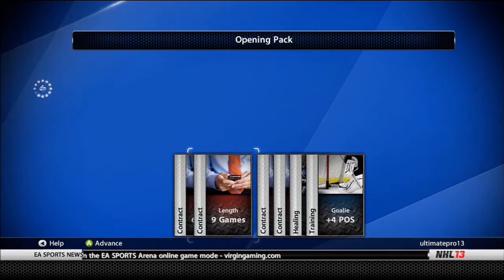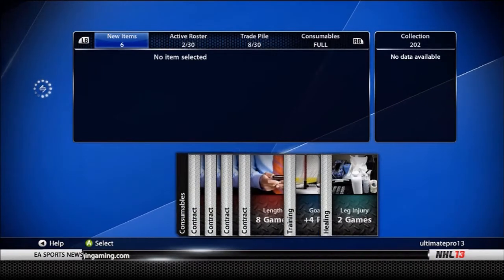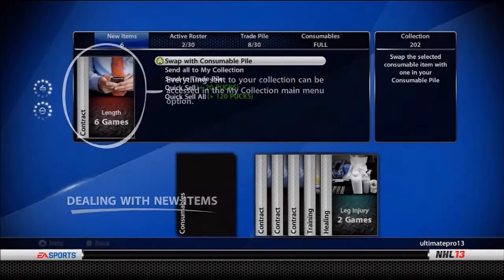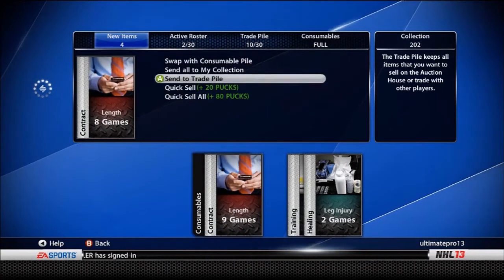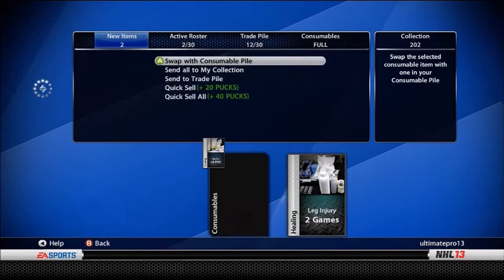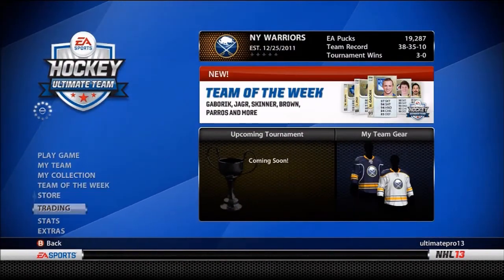What you want to do is hit Advance. So these cards here — the training — you can do two things. This is a six-game contract. Any contracts that are less than double digits, you want to sell for 150 bid, 200 buy now. For training, you want to put 50 bid and 100 buy now. If you don't want to try to sell the training, you don't have to, you just click Discard. I have noticed that it's easier to sell training ever since the Duration update came out.